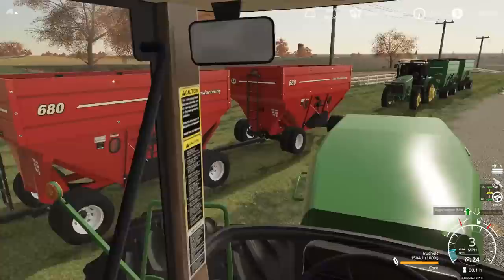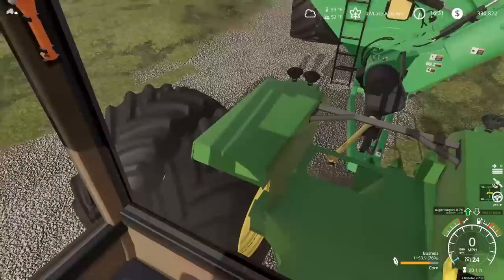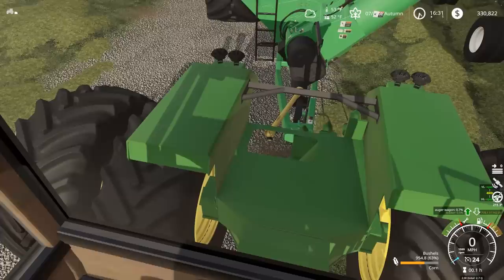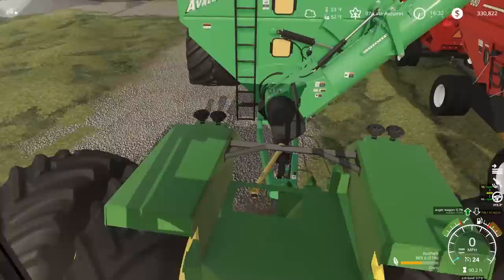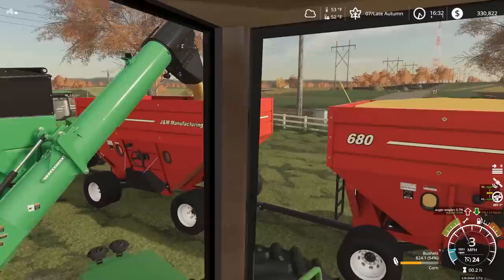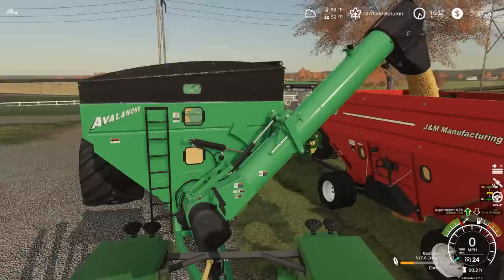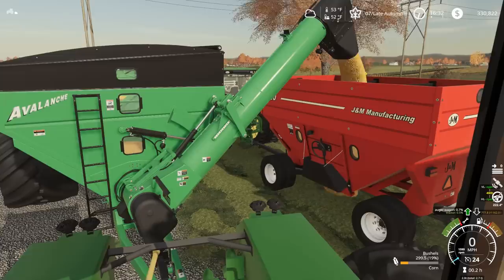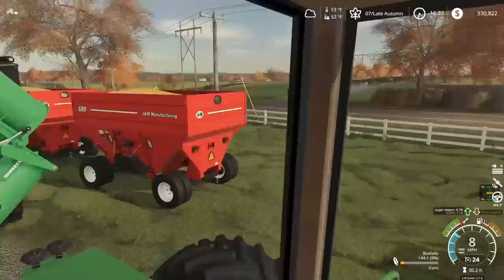For now, what we'll do is fill these gravity wagons. This whole grain cart is going to pretty much fill both of them. The 8970 is spinning the PTO back there — it's actually spinning! So we do have a PTO on the 8970 after all. That cart looks to be full, so we'll back up and fill the other one. That's a lot of grain coming out at once — you can actually see the gravity wagon filling up with weight, like the tires sinking down. It almost seems like it's trying to push the 7R tractor forward.